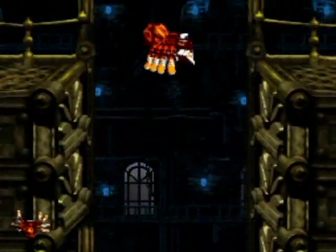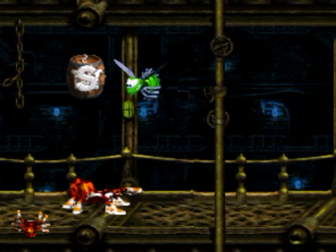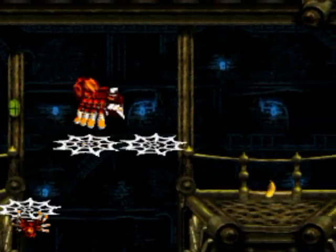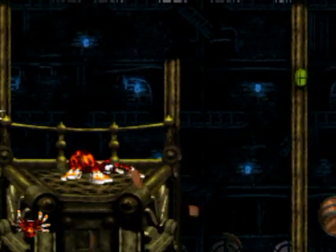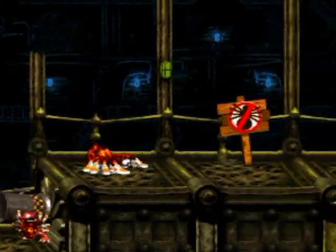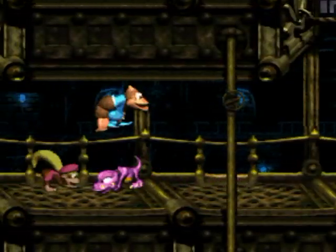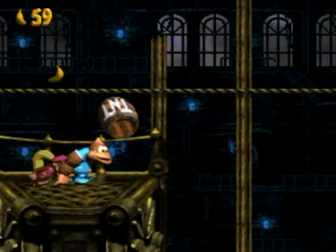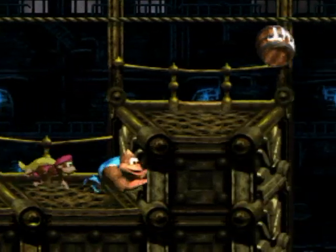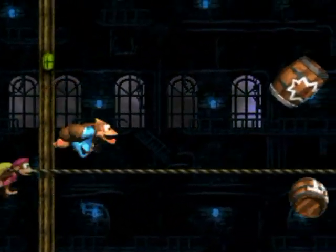That's how you get that DK Coin! Someone's shooting TNT barrels so I probably want to turn them off - but who's shooting the TNT? Squitter can jump on certain things but not most enemies, and can't jump on TNT barrels of course. I think that's the end of the road - I don't think I missed anything. I thought I saw a banana down there pointing to something but I think it was just that object attached to those beams.